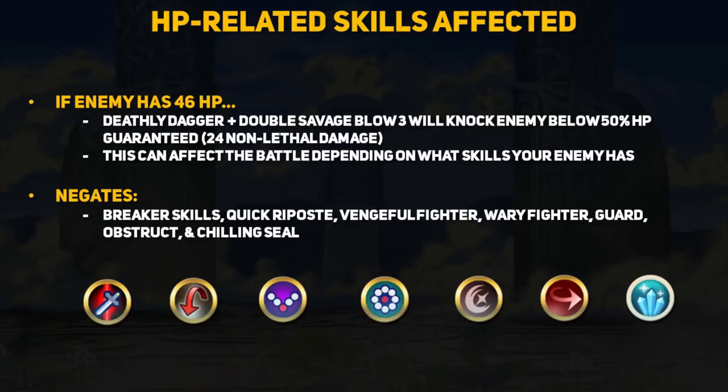Why is this important? Many skills in the game have health requirements tied to them, and Jafar will be able to knock many units out of these HP thresholds thanks to that incredible 24 points of splash damage. Skills that will be outright negated if enemies have 46 HP or less and get hit include: Breaker skills, Quick Repose, Vengeful Fighter, Wary Fighter, Guard, Obstruct, and Chilling Seal. Quick Repose and Guard only work until an enemy has less than 70% and 80% HP respectively, so these would be really easy to break. Being able to deactivate these skills before they even get into a fight is really nice.